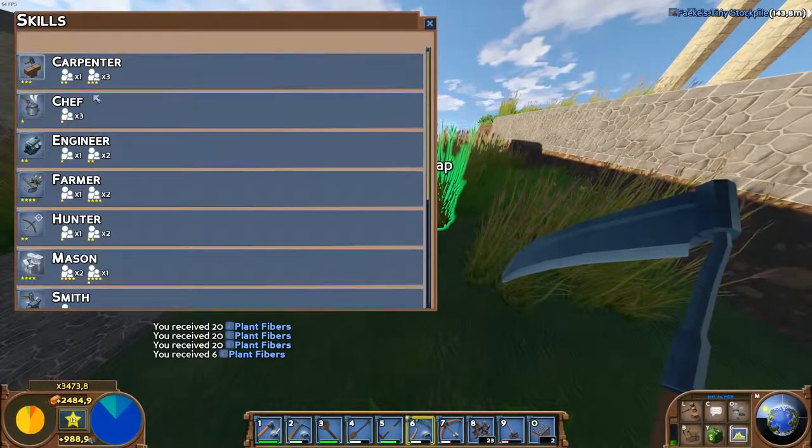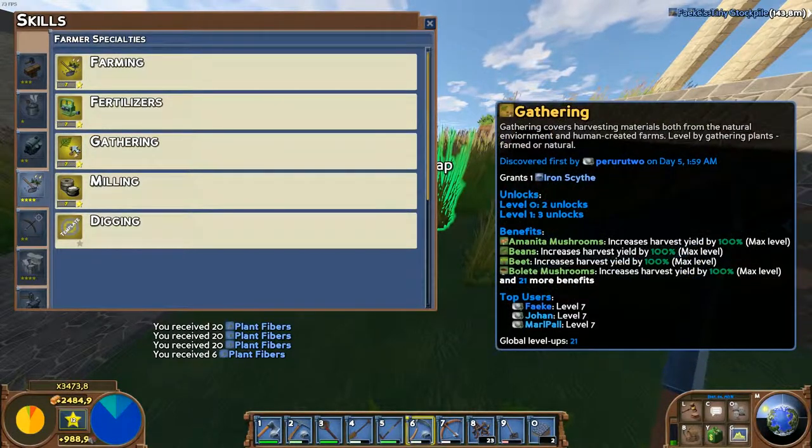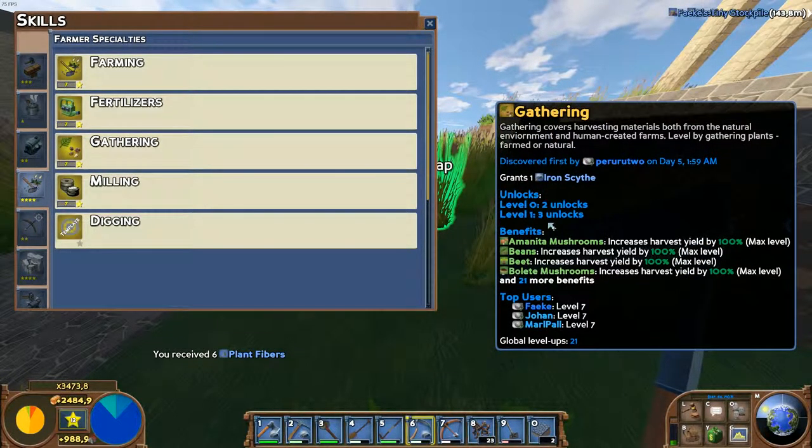When you have the gathering skill, located in the farmer specialties, you can harvest plant fibers faster and you will use less calories when using this tool. It's a good thing to know.